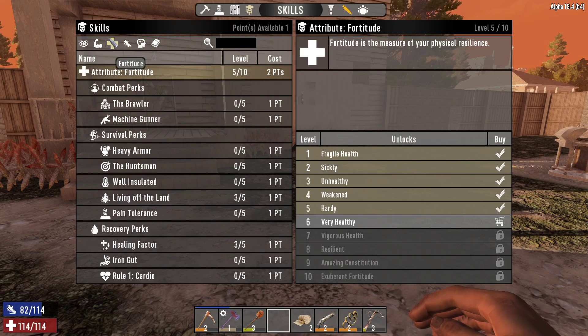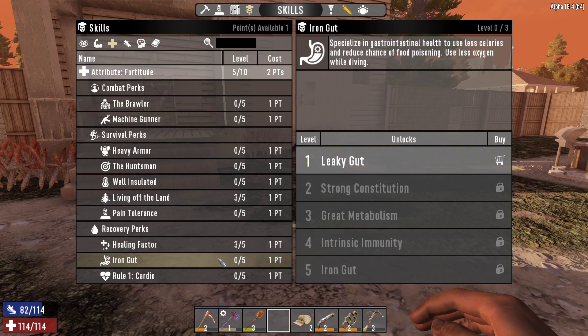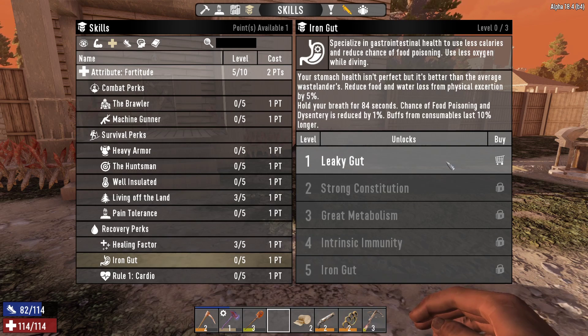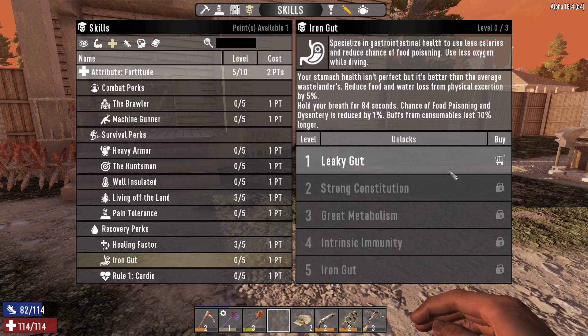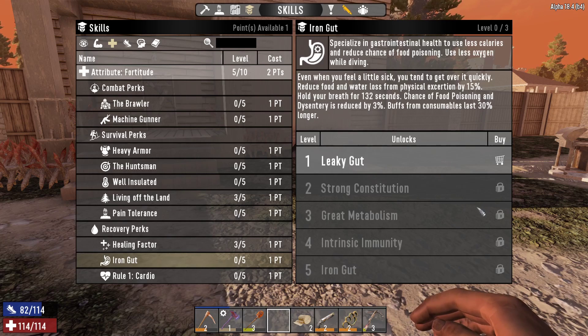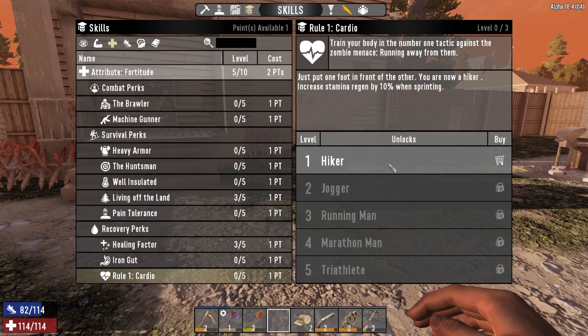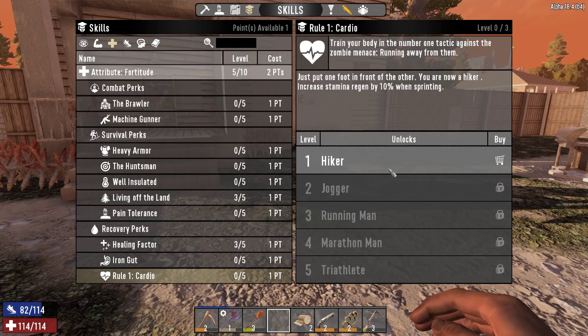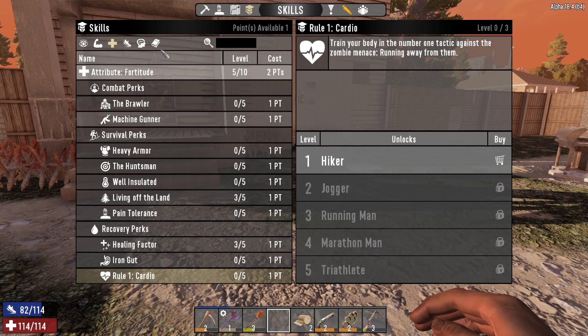We've got one point available. We're going to look in Fortitude, of course. My healing factor is already up where I need it. Iron Gut: uses less calories and reduced chance of food poisoning — that one sounds really good. Better Than The Average Wasteland: reduced food and water loss and physical exertion by 5%, hold your breath for 84 seconds, chance of food poisoning and dysentery reduced by 1%, buffs from consumables last longer. That goes up to 5 at its top. I could theoretically get up to 3 with my current constitution level. Rule 1: Cardio — train your body in the number one technique, running away from them. Increased stamina regen when sprinting. That seems good, but I also know it's not the best.